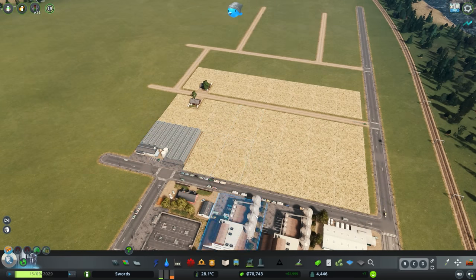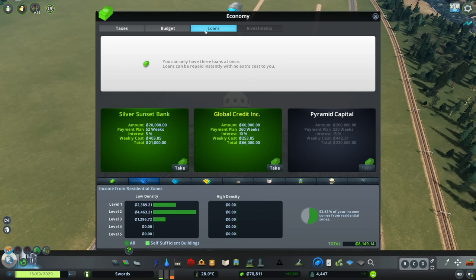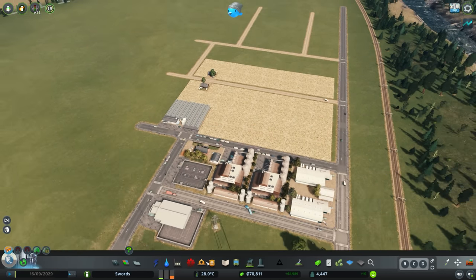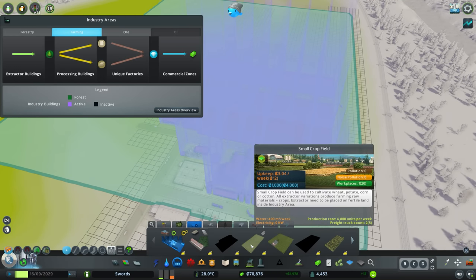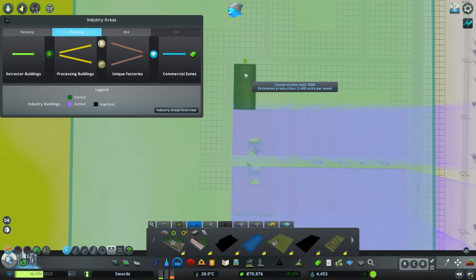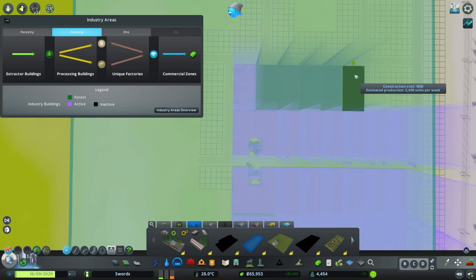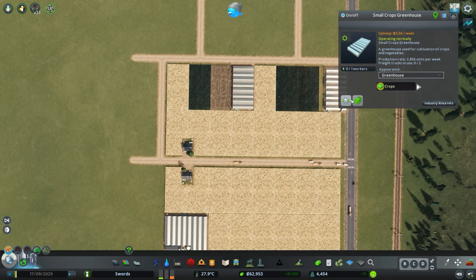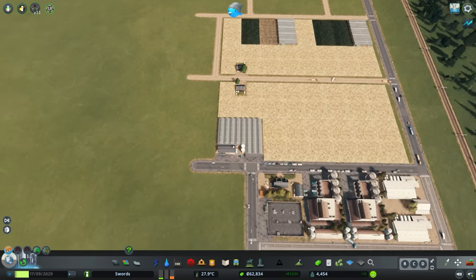Initially these farms were a little expensive for me, but now with 70 grand in the bank and no loans — they're all paid off — we're totally good. Let's grab industry, go agriculture, select small crop fields and start paving the whole thing with fields. We should be making so much crops that we're actually exporting crops because we've got too many — that'd be a good problem to have.